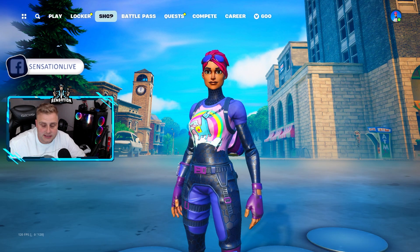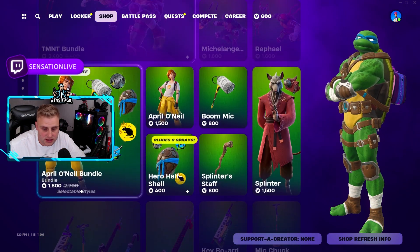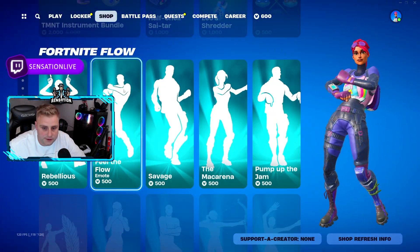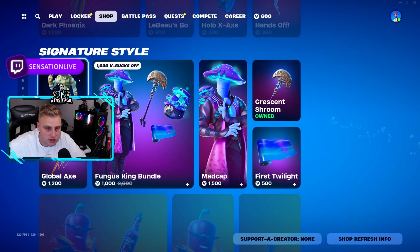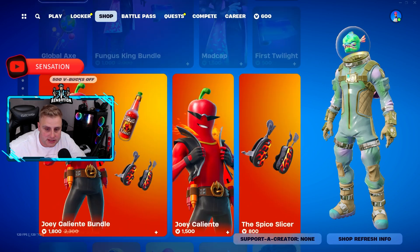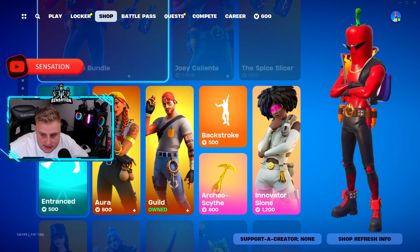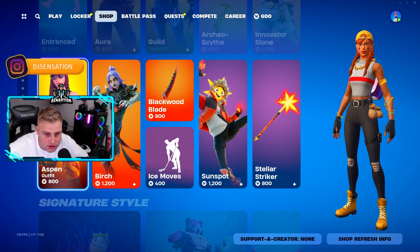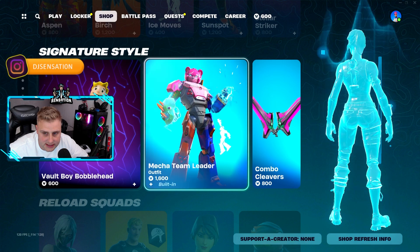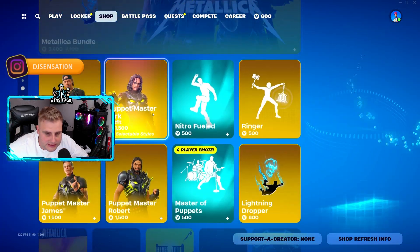Let's see what's new and if anything has changed. We still have the ninja turtle skins, the Fortnite flows from yesterday, X-Men still in there with signature styles, Liatheon, Fungus King bundle, and Joey — he's actually been newly added, he wasn't in there yesterday.